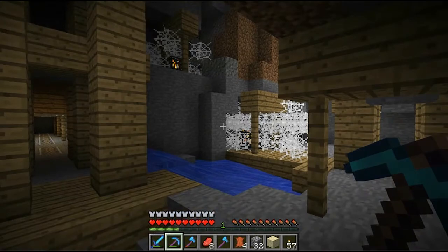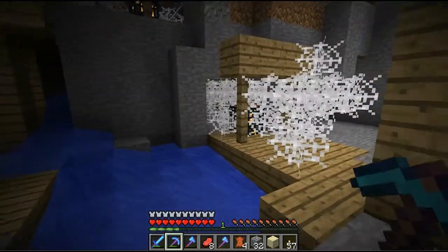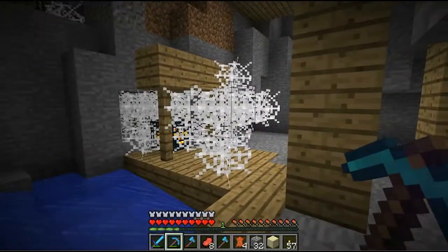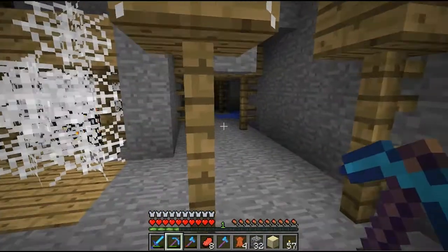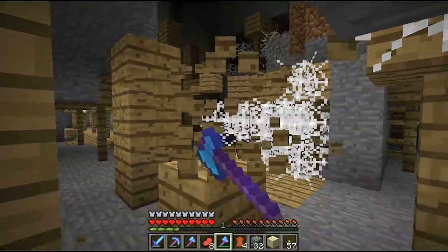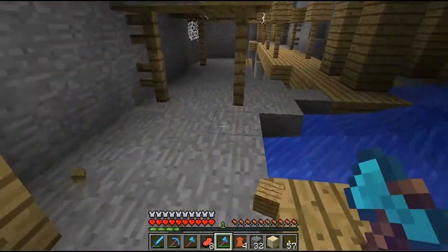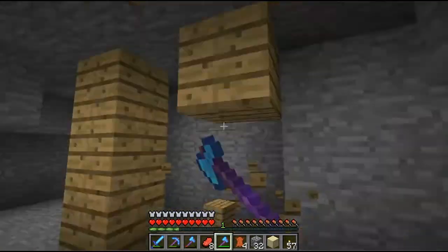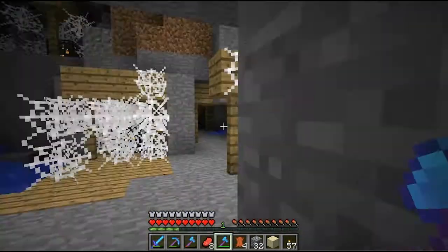Forget all that — there are two spider spawners side by side! That is what I've been looking for for a while now. You've seen in the last episode I had my spider spawn trap that I made, and I was kind of disappointed that there was just one nearby. But I've seen tutorials where they've had two spider traps side by side, and now I have one.